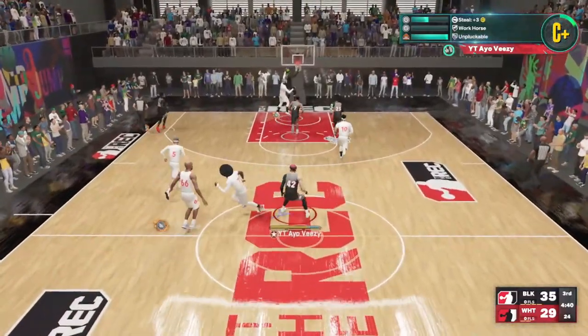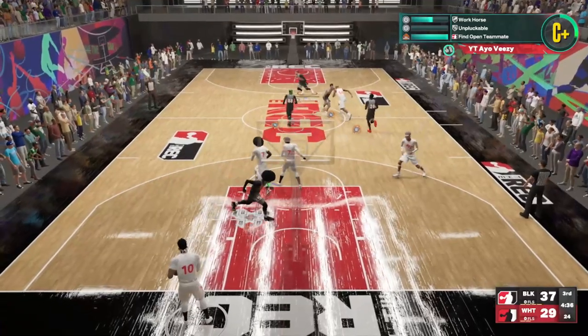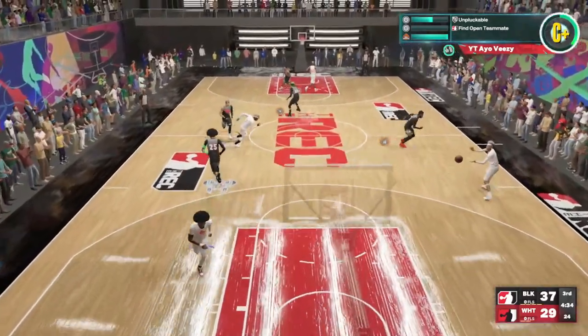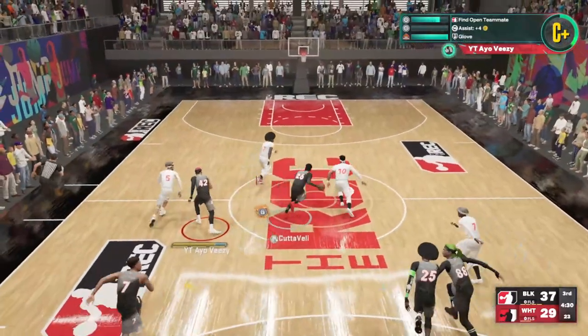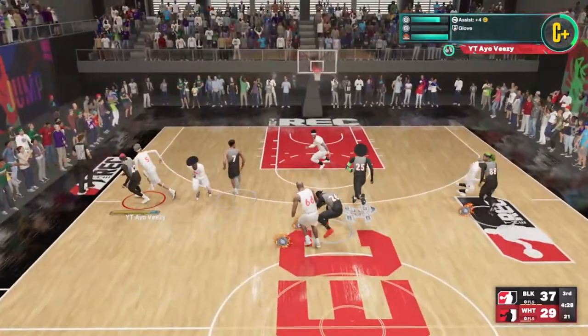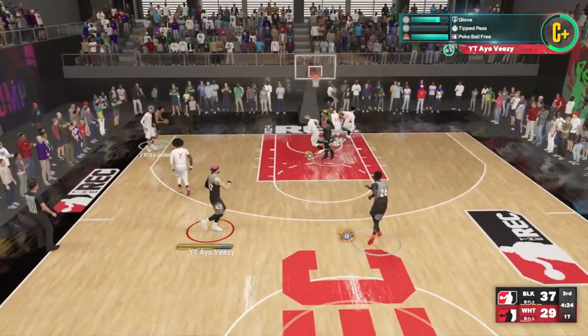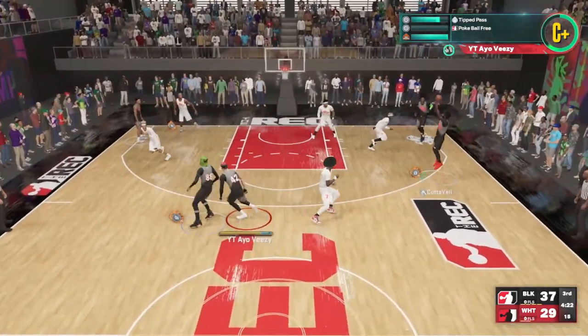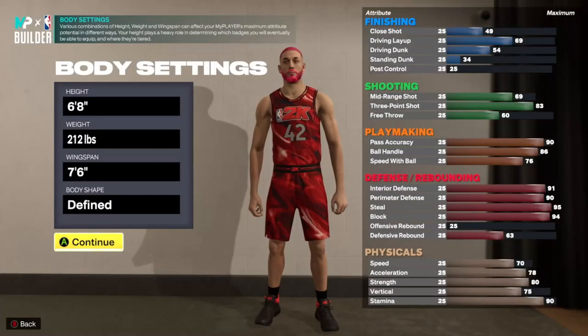Now, just like y'all, I play rec, I play park. And every time I'm in the rec, occasionally I usually get a team that's running five out and they're in a zone and they got multiple locks that are swiping at the passing lane, running up to me and smacking the ball. And I was like, hey, if you can't beat them, you got to join them. And I decided to make me a lock style build.